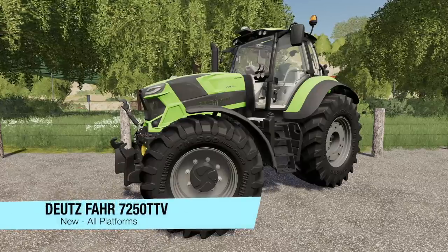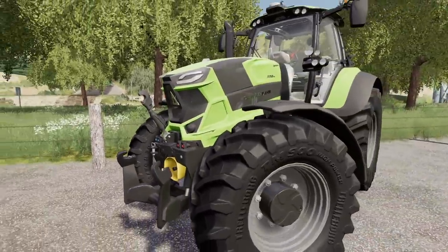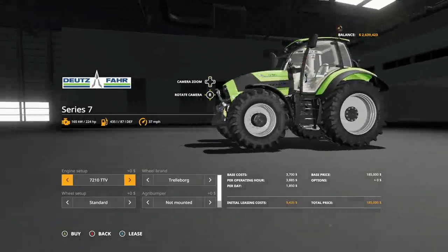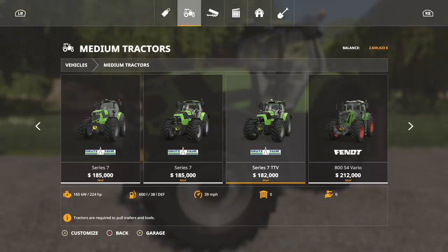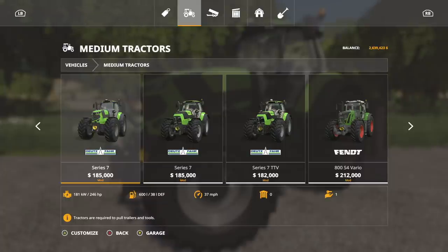Next up, we have the Deutz-Fahr 7250 TTV — a brand new Deutz-Fahr 7000 series and it looks amazing. It's by ESSET, which is a new modder to Farming Simulator 19, and they have just knocked it out of the park on this one. We're going into vehicles, into medium tractors. We now have three Series 7s. This one is Series 7 but with more horsepower — 246 base, compared to the standard 224. Plus you get Michelin tires and a different windshield on this one.